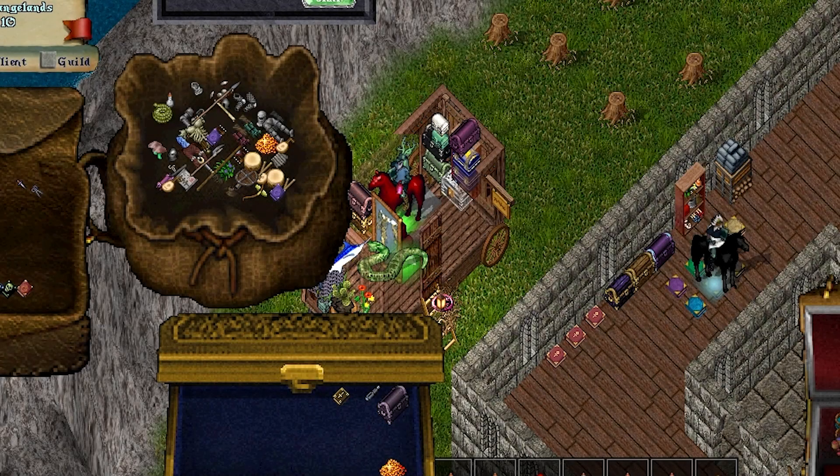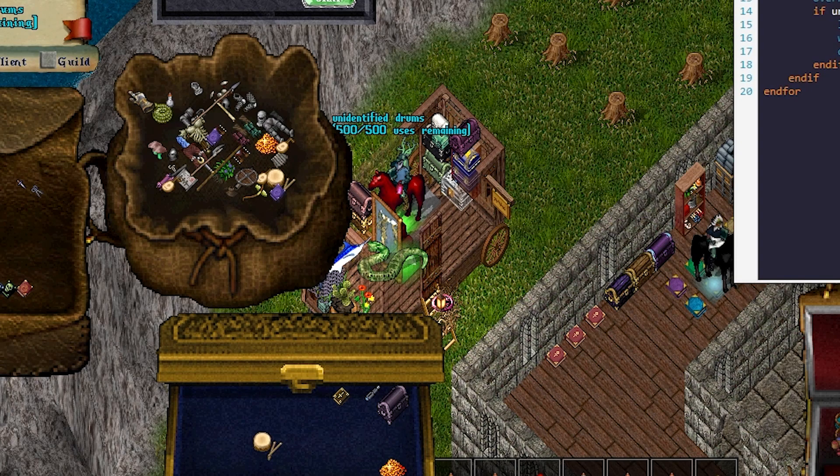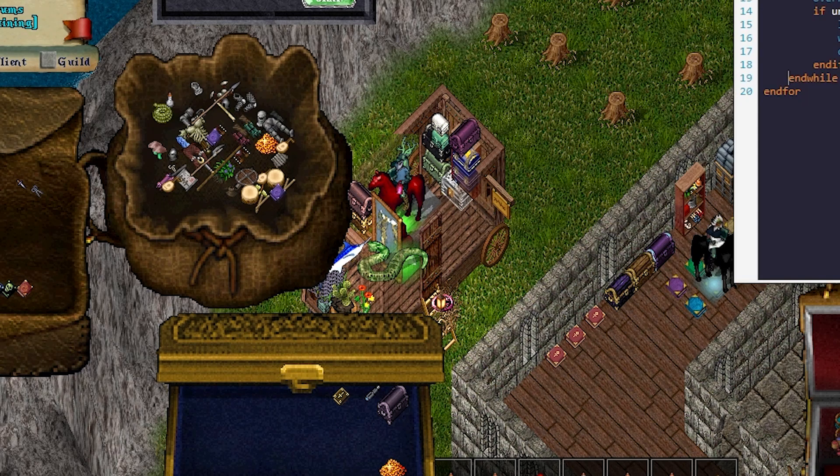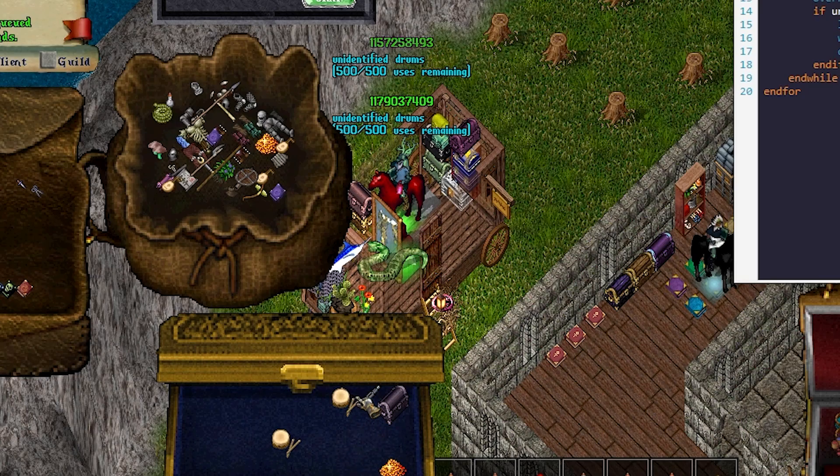Let's put the item back in our bag to test. If you notice, we actually found a problem — if we have two items of the same type it's only moving one. Let's update the script to move all of them by replacing the if statement with while: while find type loot, end while. We save and play, and it correctly moved both drums into our bag.